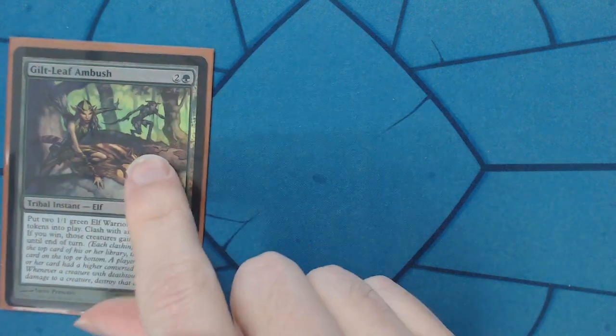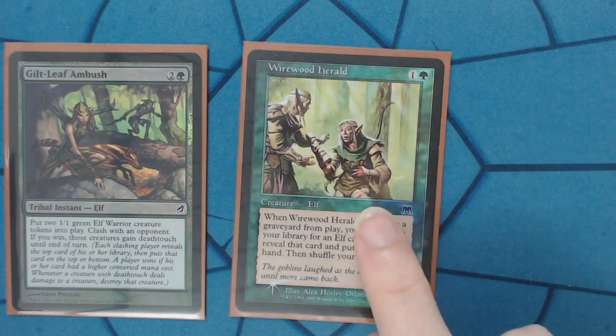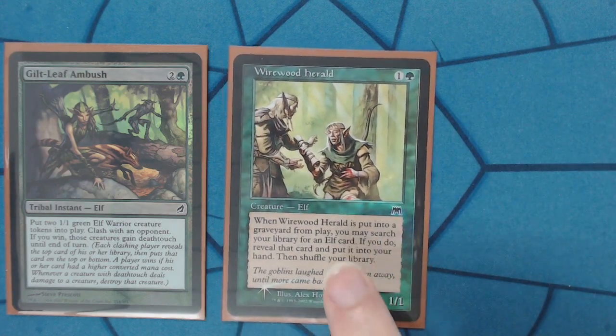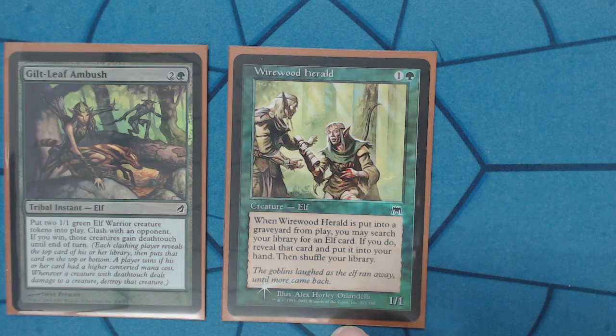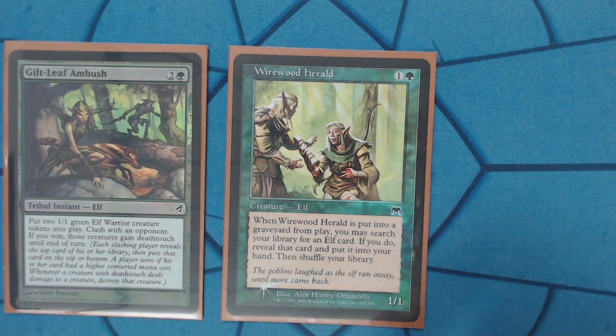We have a few token generators — I tried to keep it light. Guiltleaf Ambush: instant speed, 3 mana for 2 tokens is good value at common. This is also an elf card, so I am able to use one of my green staples — Wirewood Herald. When he dies, you can search your deck for an elf card and put it in your hand, so this is one of the things you could get.